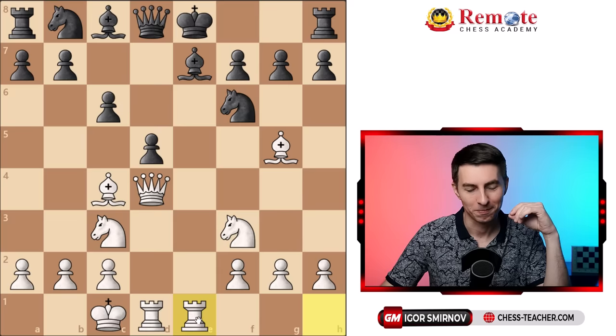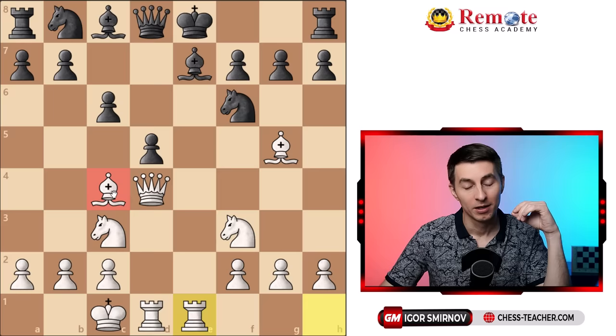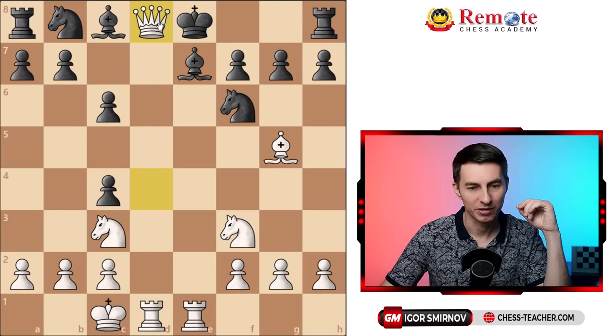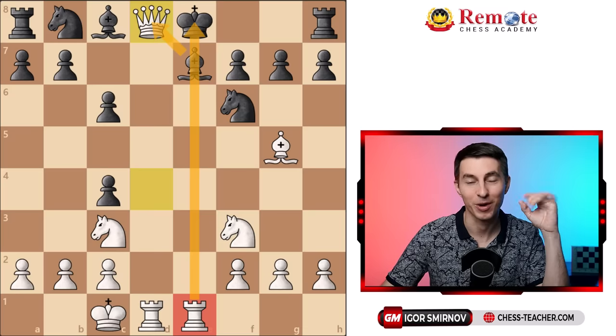White played rook e1. Why did we leave the bishop undefended? It turns out black can't take it — if they do, that's going to be a blunder. Because after queen takes d8, that is actually checkmate. Our queen is guarded by the rook, so black can't take it with their king, but also can't take it with the bishop because the bishop is pinned. That was the point of bringing our rook there — quite a subtle trap.